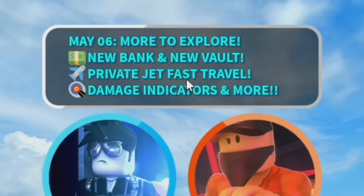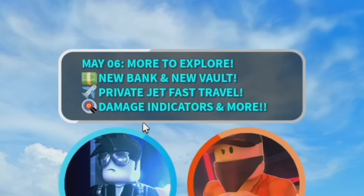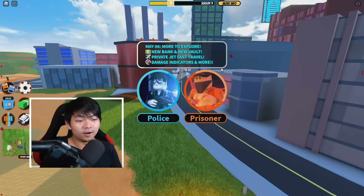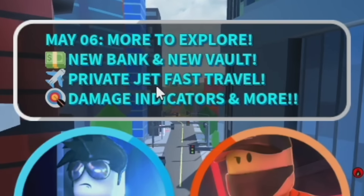The update includes the private jet in the game for fast travel, a damage indicator, and more. Let's go ahead and check out every single thing in this update, starting with the private jet.